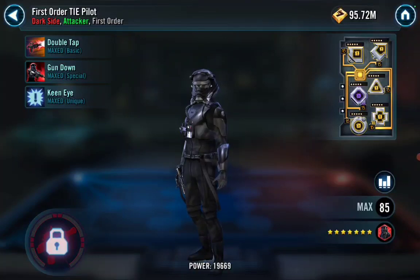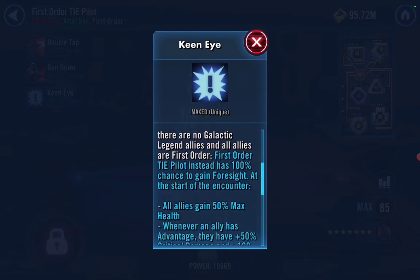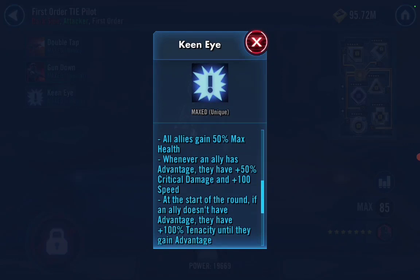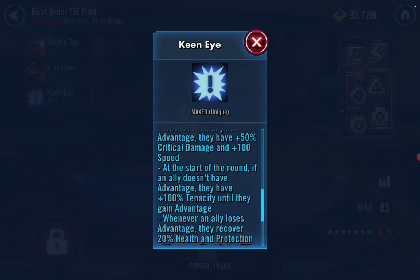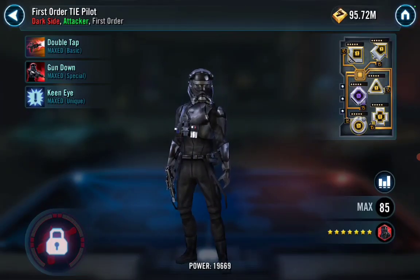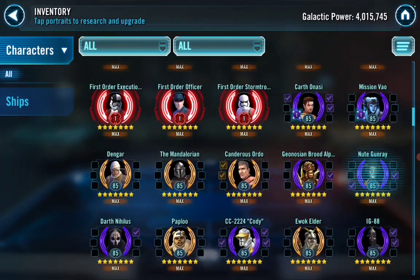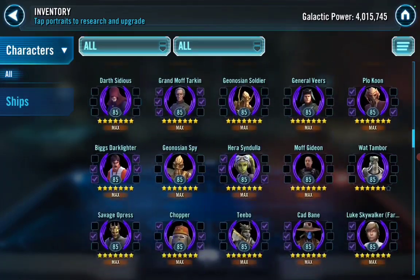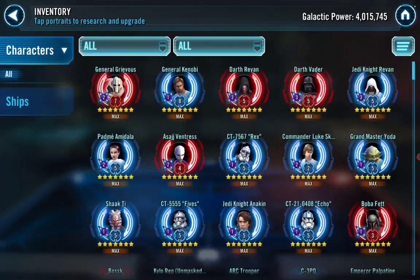He's got the First Order TIE Pilot omicron — that's awesome! In Grand Arena, First Order TIE Pilot has an omicron to gain foresight, all allies gain 50% max health, and whenever an ally has Advantage they get 50% critical damage and plus 100 speed. Since they start off with Advantage, that's going to be incredible. Great omicron, good job there. Also, definitely gear 12 and gear 13 those toons — do not be soloed by Vader.